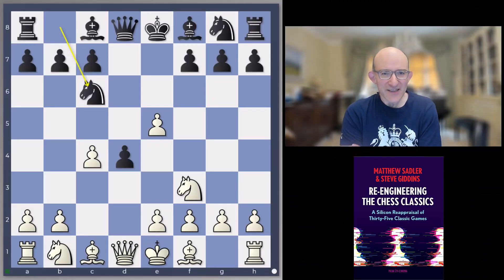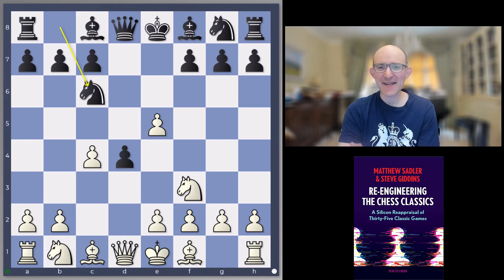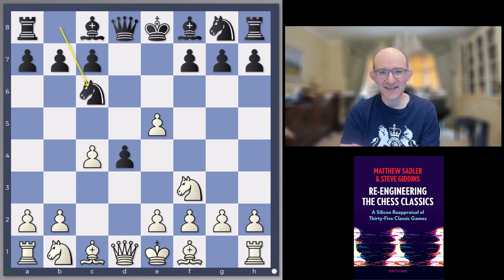Hello everyone and welcome to this video in our Re-Engineering the Chess Classics series. I'm Grandmaster Matthew Sadler and we're in our final stretch of looking at games of the great David Janowski. This game is between Frank Marshall as white against David Janowski, played in their second match in Biarritz in 1912. Marshall won it fairly convincingly, plus six minus two equals two.